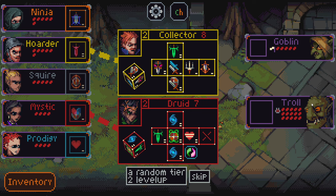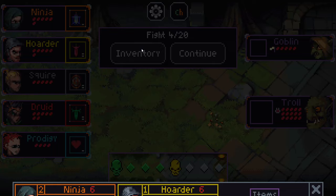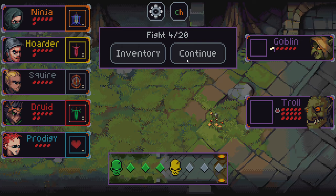Fight number four — we have a troll. We're going to have to probably kill this goblin first. Collector got some changes too — growth side instead of the bow, and then a death wish instead of exert. I think overall a decent upgrade to Collector. Druid I think is exactly the same. My gut is telling me Druid is a better red here, but I don't hate Mystic as a red. Going Druid — I think this is a pretty good pickup.